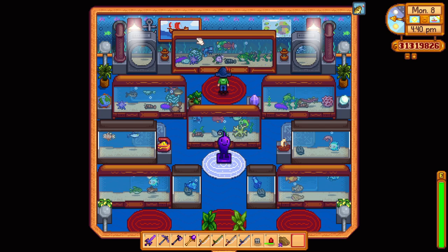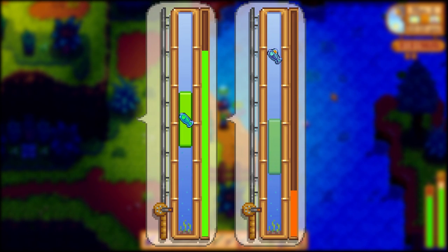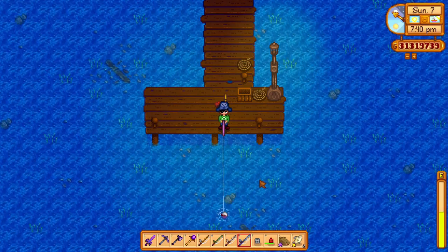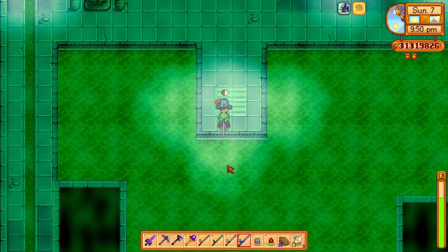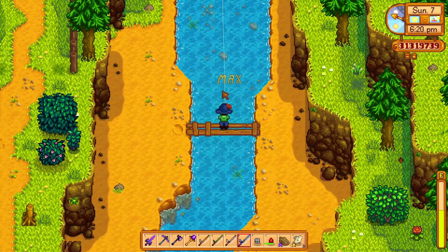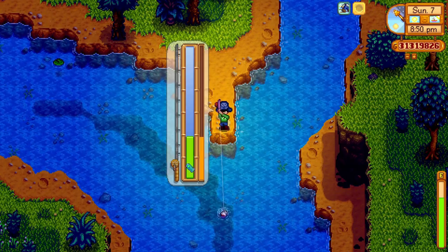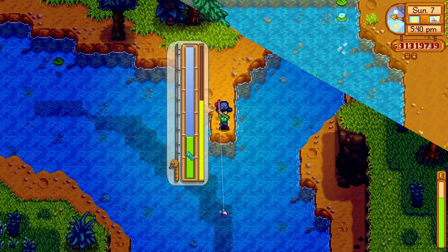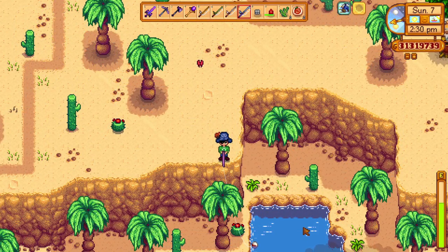We also have the legendary fish, which can only be caught once per save file and are found in specific places and seasons. During the fishing mini-game, legendary fish have a little red hat and a different hue of blue. The Crimsonfish can be caught in summer at the east pier of the beach, the mutant carp year-round in the sewers, the angler in fall near the plank bridge in the town river, the glacierfish in the Cindersap Forest in winter, and the Legend in the mountain lake in spring.